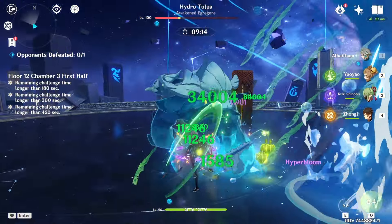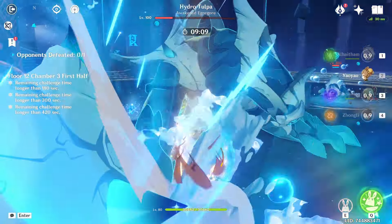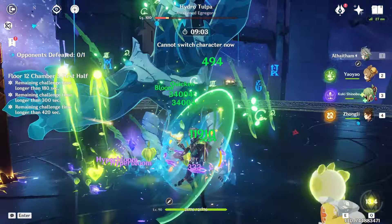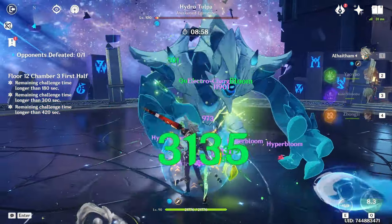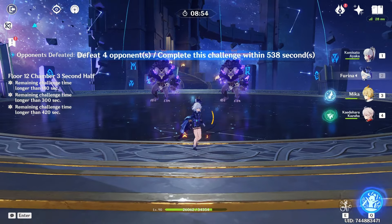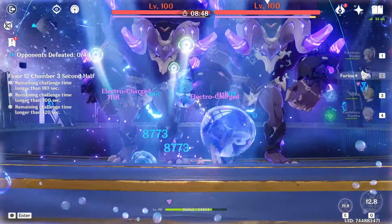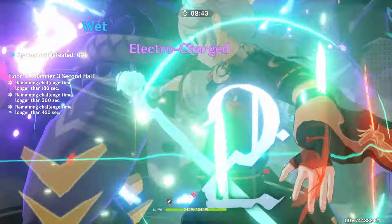I tried this half with Ayaka originally and it took about two minutes to get this much damage done, so this Alhaitham Hyperbloom team absolutely destroys the Hydro Tulpa. Any enemy with Hydro infusion just gets wrecked by Alhaitham Hyperbloom teams. Alhaitham-Furina teams are also insane — honestly they're some of my favorite teams in the game. It literally took us about a minute, and that's not even with Alhaitham's best team.